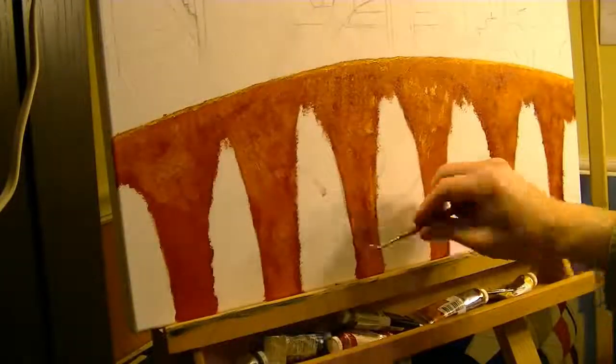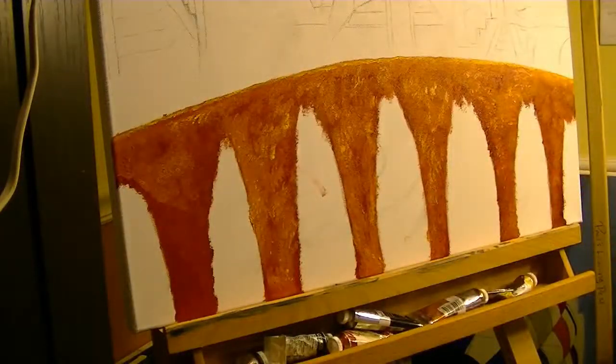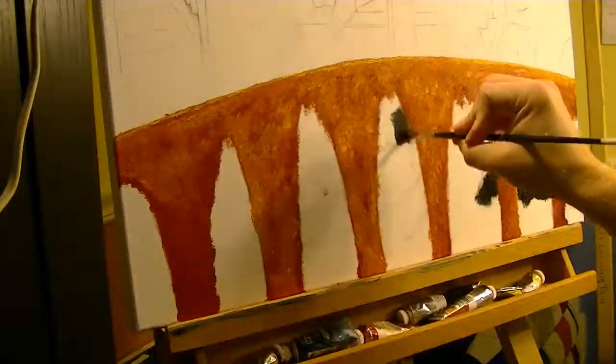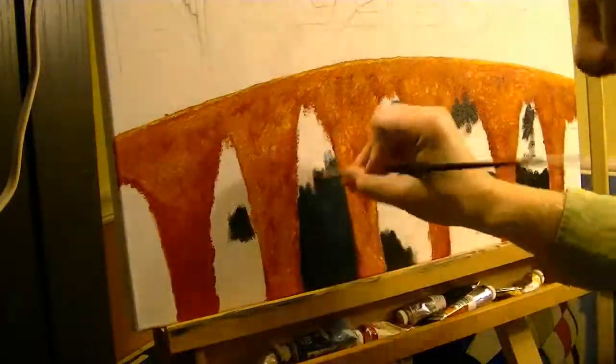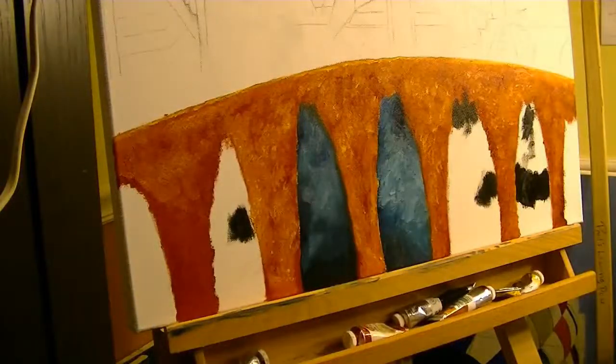I gave this section 24 hours to set, but since it was laid on so thick, the paint was still like butter. I picked a darker blue, black, and white for the dark foggy background. I did not clean the brush in between gravel paint, as this allowed for more uniform blending.